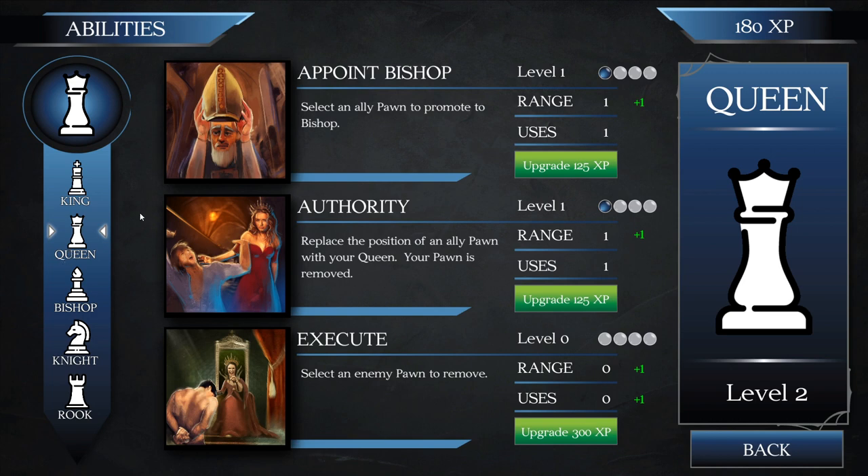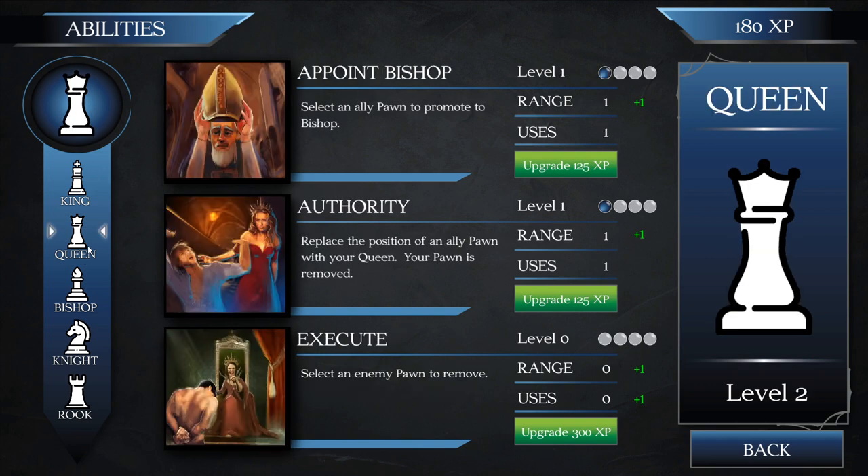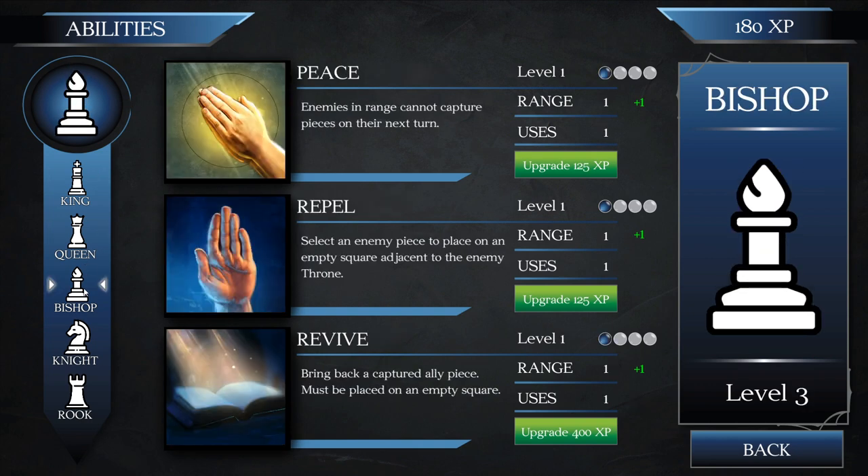It was an interesting move by the enemy king to sacrifice himself. In regular chess the king is the most important piece, but here the most important thing is the throne — so sacrificing the king is kind of fine. He does have abilities though, which can be interesting. We've got 180 XP. We don't really have anything essential to spend it on, so I think we'll upgrade the peace ability. I do like the peace ability — it's pretty cool.